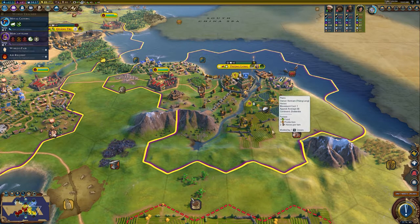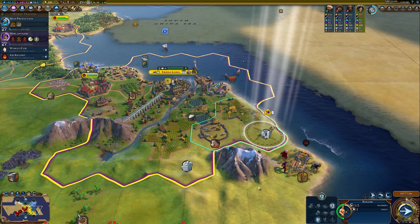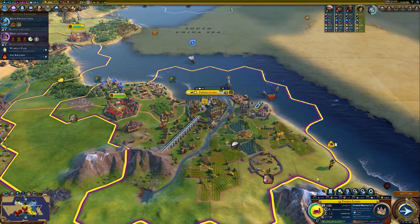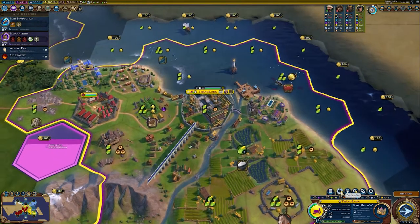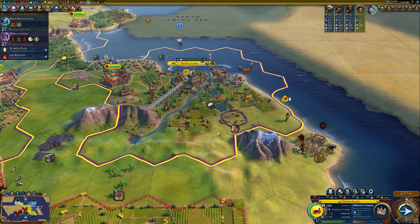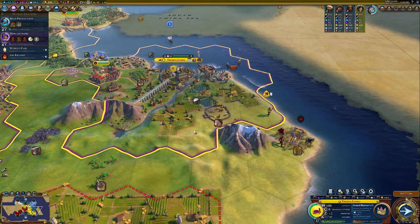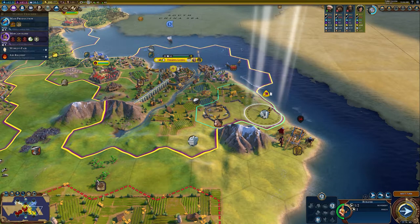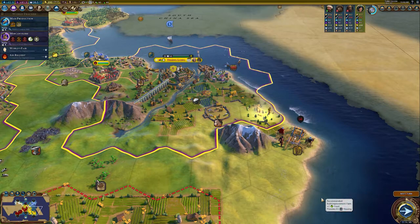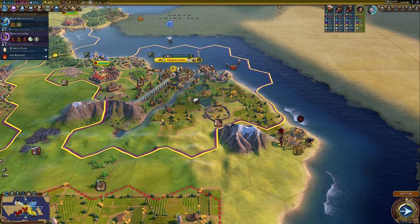I'd recommend turning to your cultural policies and keeping some housing policies slotted in — they're a great way to instantly add housing. You can also build wonders: Angkor Wat provides plus one housing, the Great Bath three, Hanging Gardens two, and the Temple of Artemis three. But really, you can't beat the humble worker building farms and generating plus 0.5 housing each, combined with adjusted cultural policies.